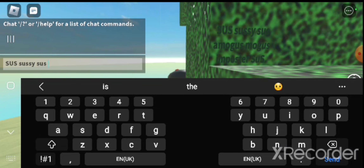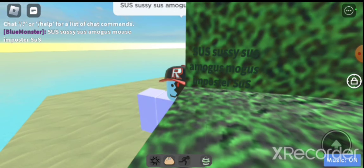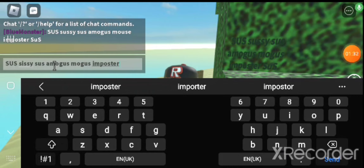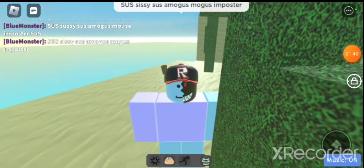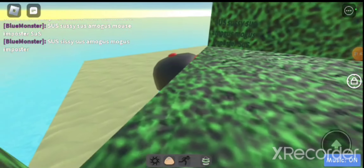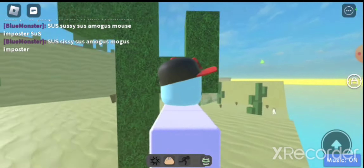You also need the capitals too. Oh wait — did I say that wrong? My autocorrect changed it to 'mouse,' so just do this. Anyway, I'll say it out loud: capital S, lowercase u, capital S — 'SuS' — sussy sus, Among Us, mogus, imposter. Capital S, lowercase u, and capital S at the very end. Okay, thanks for watching, bye!